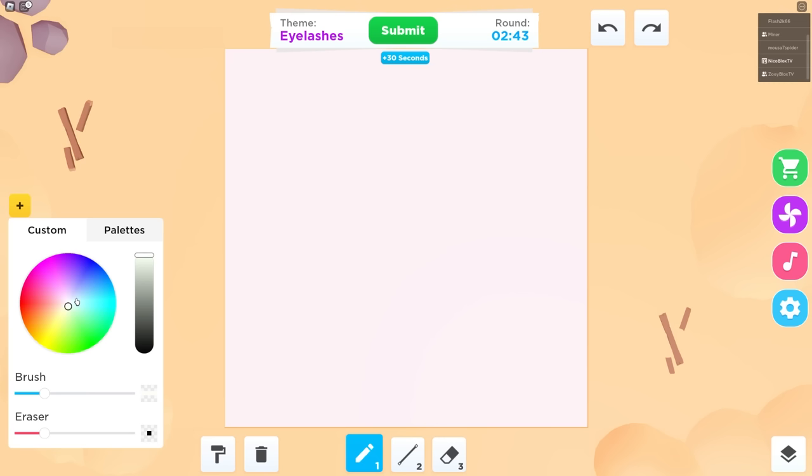A challenge? What kind of challenge? A one-color-only challenge — so you can only draw with one color. Then what color should we use this round? I think purple. Purple? Are you serious, Zoe? Yep, because purple's the best.